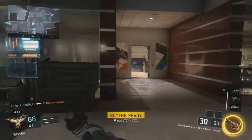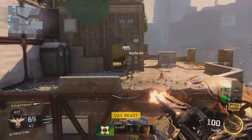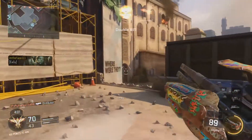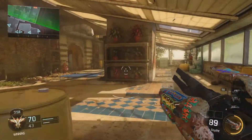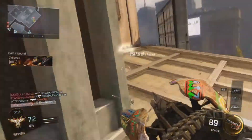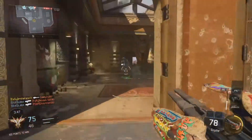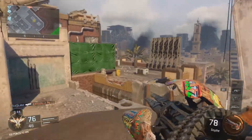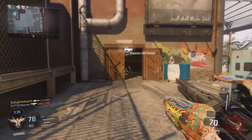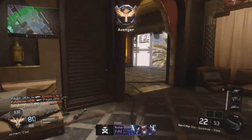Another thing I've noticed smaller channels doing is using long intros. People have a very short attention span, so if you're using up that 15-second window with a 10-second intro, it's really not worth it. When you get bigger, people already know your content and will sometimes click away before the intro even ends. Get some good logo and channel art so people know you're serious and that you upload consistently.